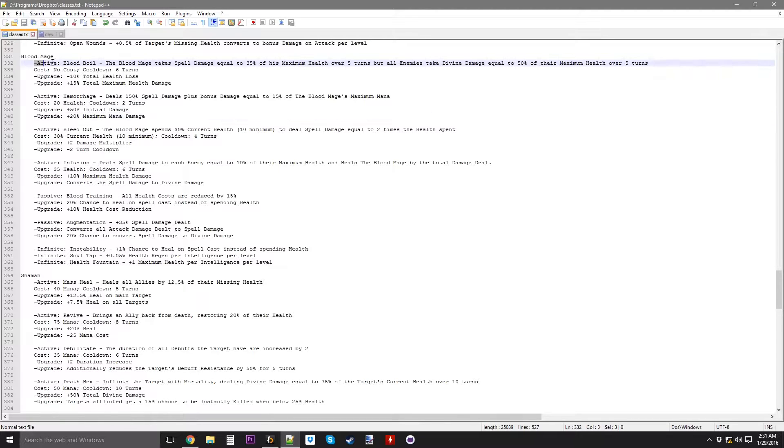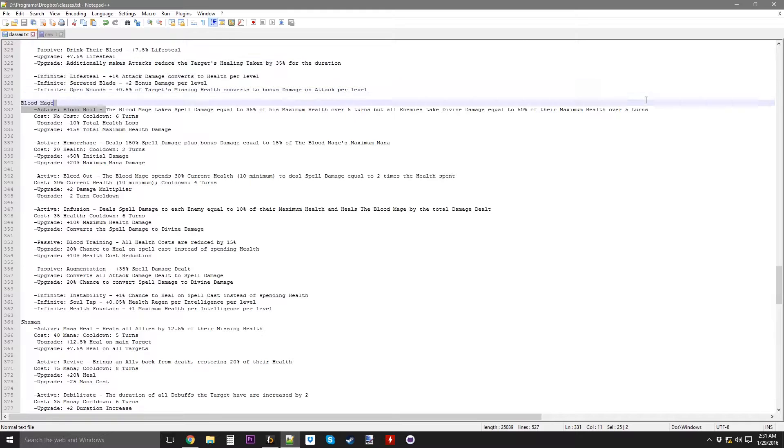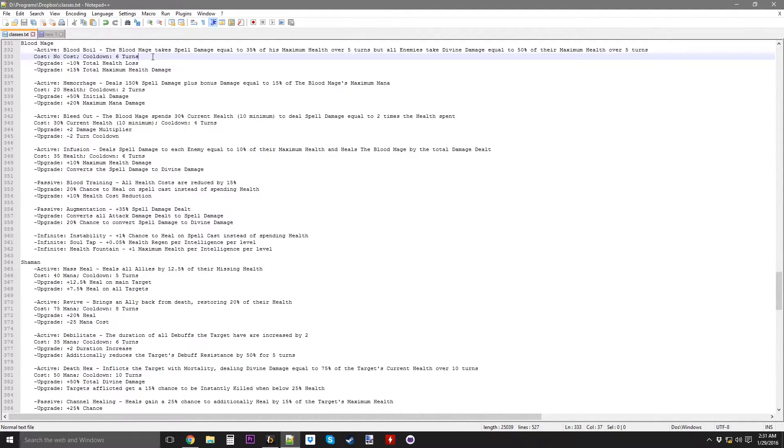First on the list is Blood Boil, which is a spell where the Blood Mage takes spell damage equal to 35% of his maximum mana over 5 turns, but all enemies take divine damage equal to 50% of their maximum health over 5 turns. So the Blood Mage loses health but all enemies also lose a bunch of health. Upgrades make you lose less health and make the enemies take more health.